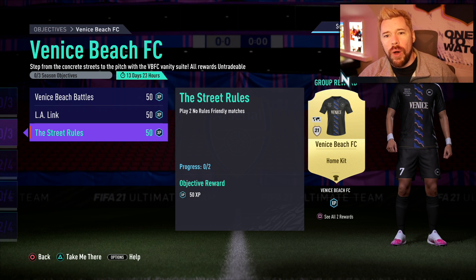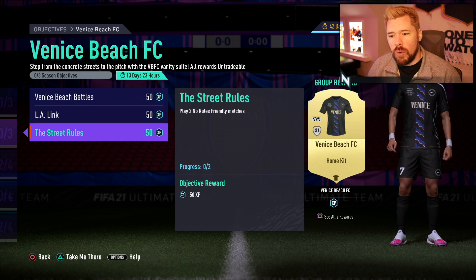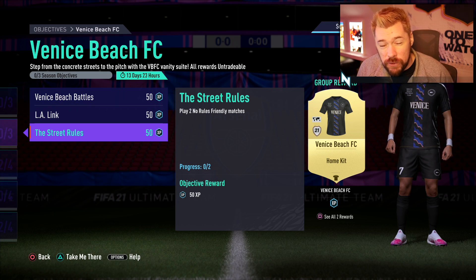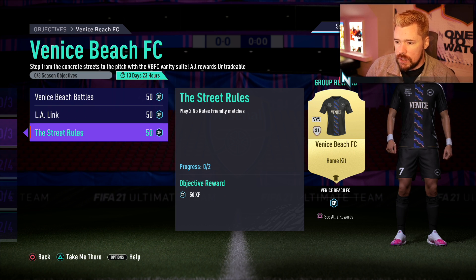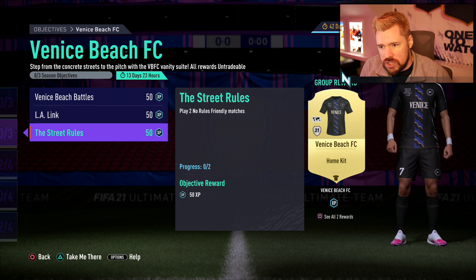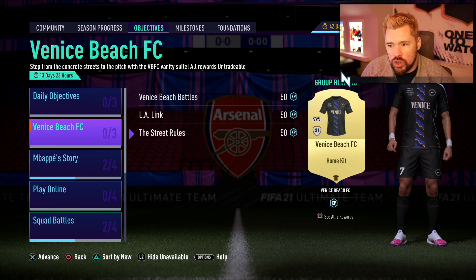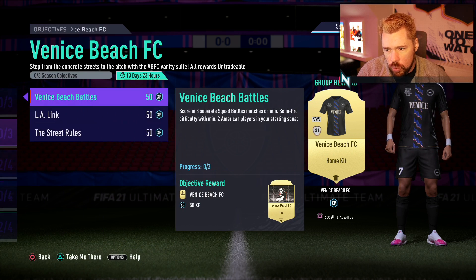What's up guys, Nepenthes here and welcome back to another FIFA 21 video. EA yesterday gave us a kit SBC — if you missed that, go check it out, it was a banger. And today they've given us the Venice Beach FC set up: 'Step from the concrete streets to the pitch with the VBFC Vanity Suite.' All rewards are untradeable.